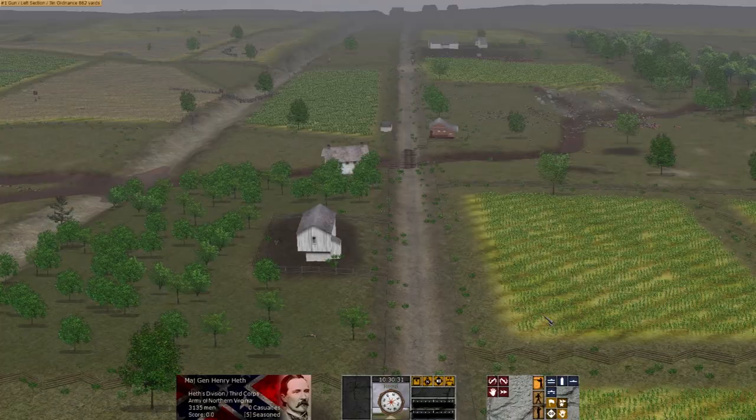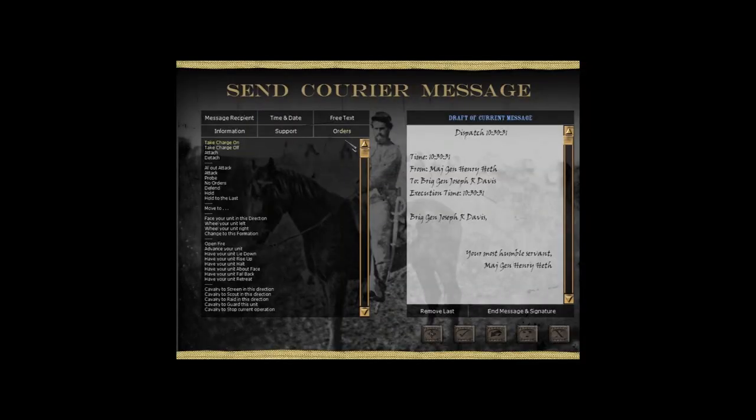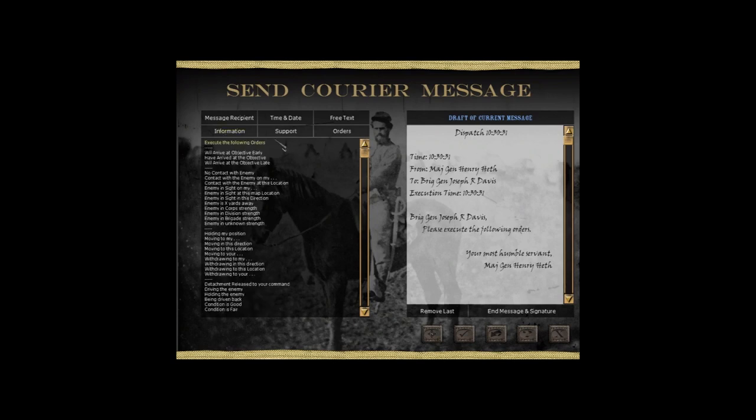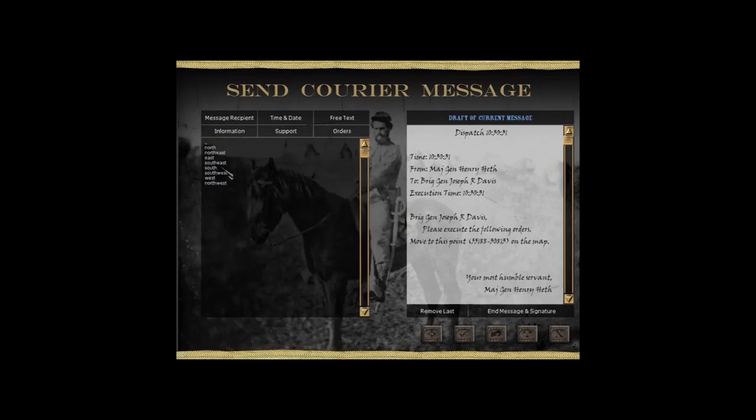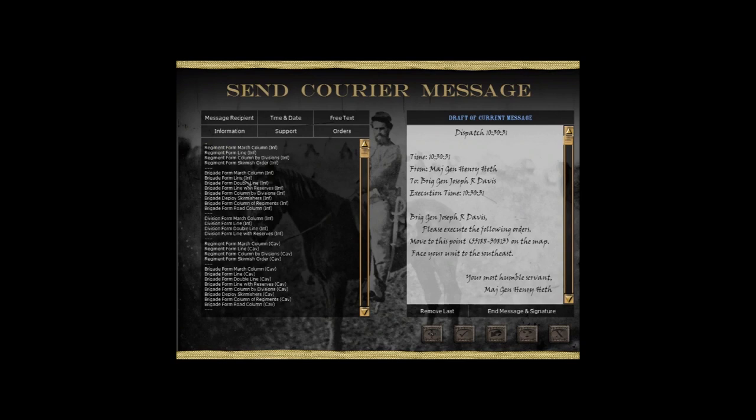We're going to probe the enemy to the front. Our other commander is Joseph R. Davis, over on our left. He hasn't really got much fame for doing anything — he's rather lackluster. He didn't succeed fantastically, and he didn't fail miserably during the Civil War, so he's very average. We're going to order him to move to a certain map point, face his unit to the southeast, and change his unit to Brigade Form Line. That should do it for now.